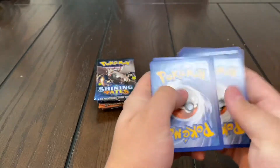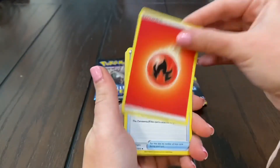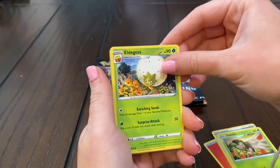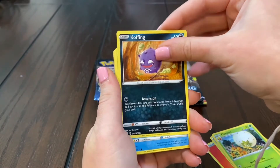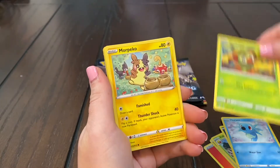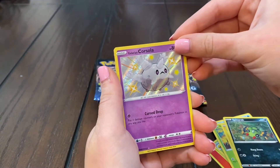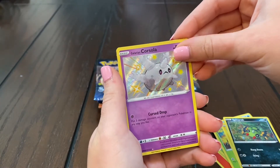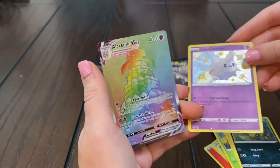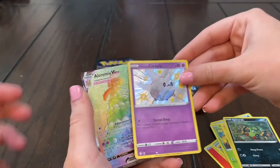Come on, get us something good — get us a Lapras. Rusted Shield and Dartrix, Araquanid too, Elgyem, Cofagrigus, Mienfoo, Croagunk, Marill — oh I think I see something — Spinarak! We got a baby shiny, that's one point. And there's a rainbow Alcremie V-Max! We already have that rainbow, it's pretty common, but I guess we'll take it.